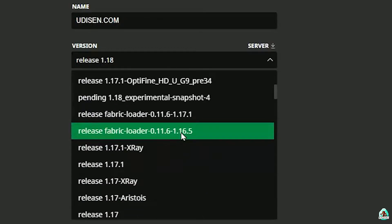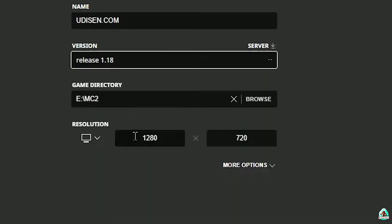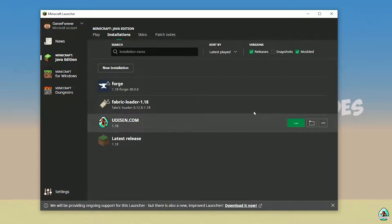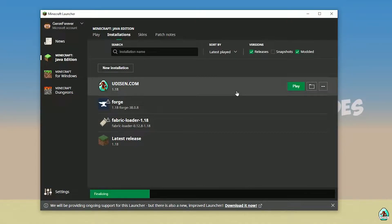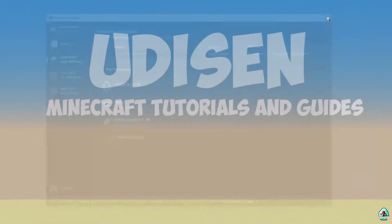If you are installing for Minecraft 1.18.4, for example, choose option Release 1.18.4, and so on. I hope you understand the principle. After that, press the Save button and press the Play button on Udison. Wait 30 seconds. After that, you must see Minecraft launch. Close Minecraft and close Minecraft Launcher.